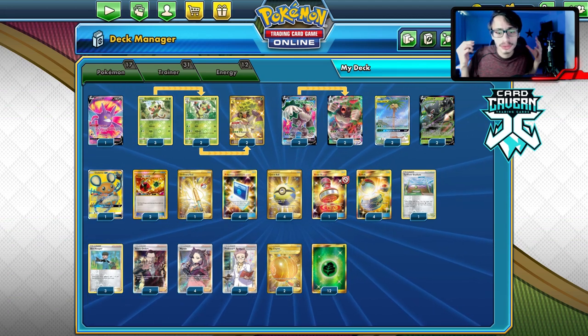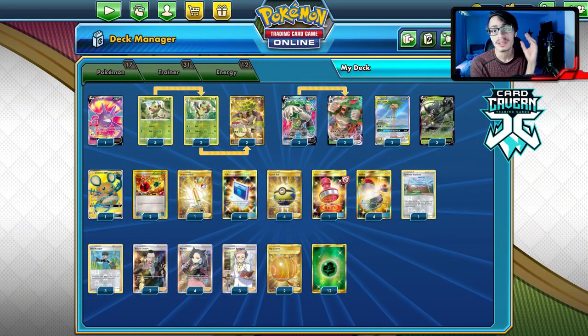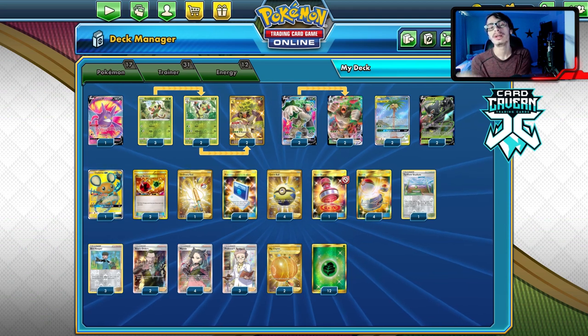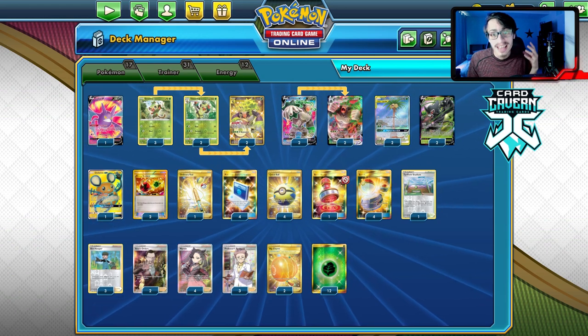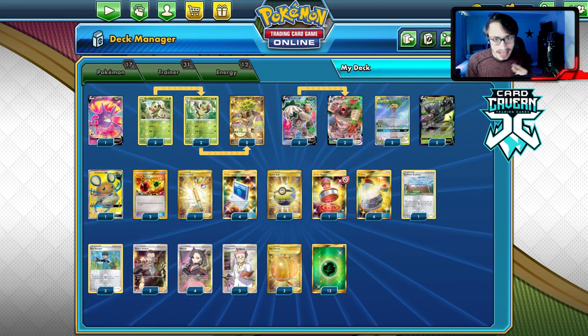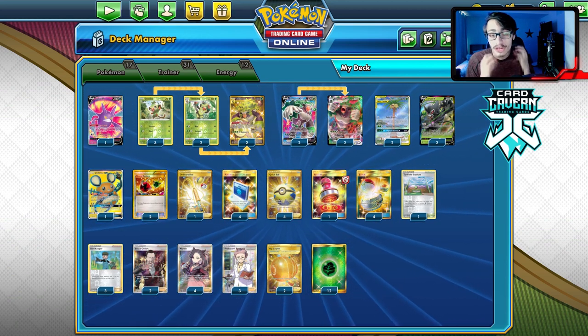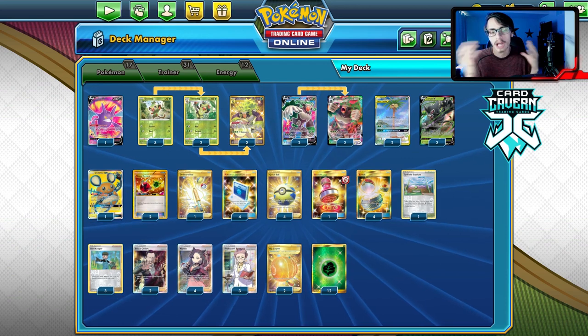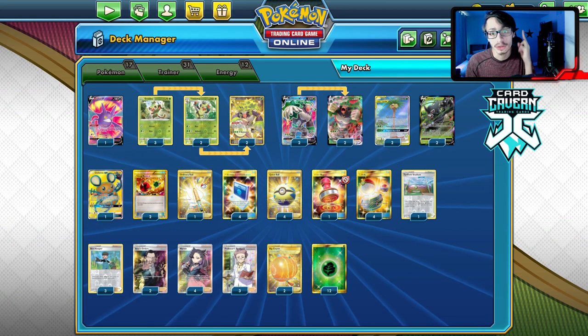Also, shout out to the GG Tour Chill TCG Tournament coming up in just a couple of days. The registration window is closing very soon — link is down below. It is free to enter with a cash prize pool. If you sign up, use referral code Little Dark Fury. The top eight will be casted by me and Azul GG on Azul's Twitch, so make sure to enter.